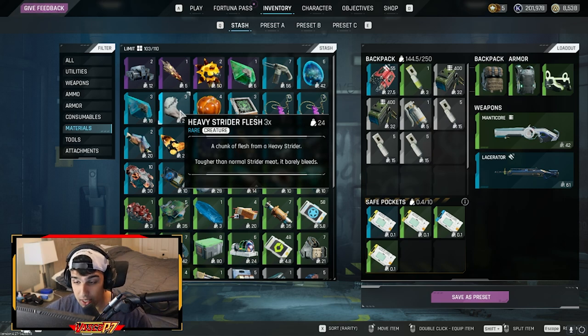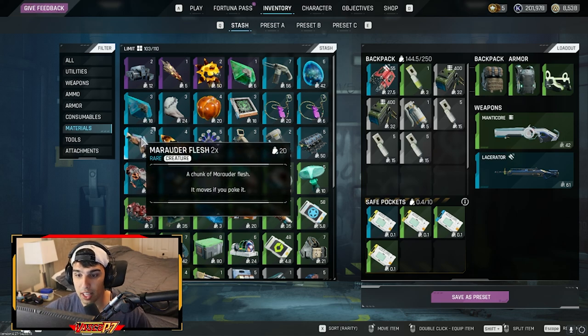Heavy Strider Flesh is a pain. There are so many quests requiring these — I'm pretty sure there's a Badom's quest line to get some, and a quest line to deliver seven of them. They can be a really big pain, so make sure you never throw these out, never sell them, and always pick them up when you see them.